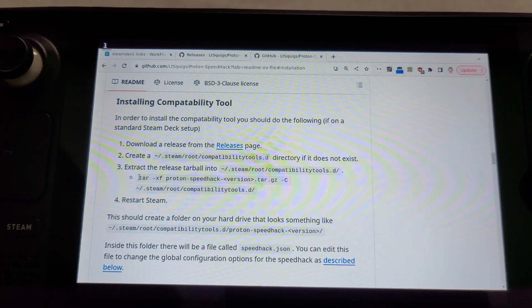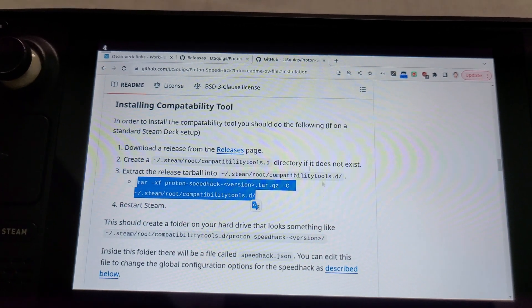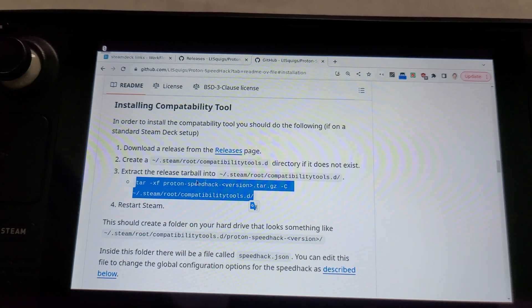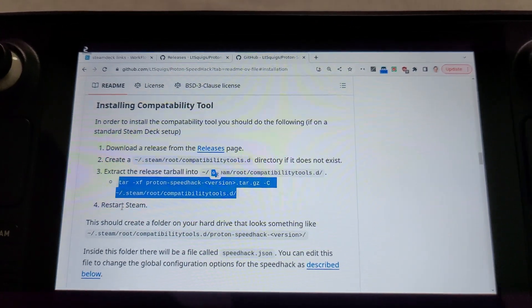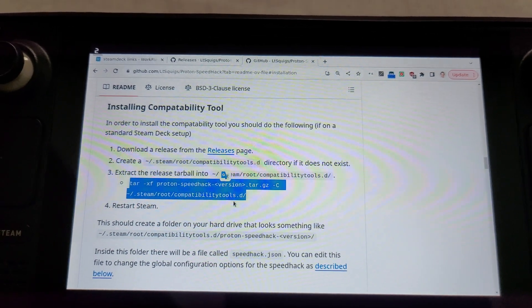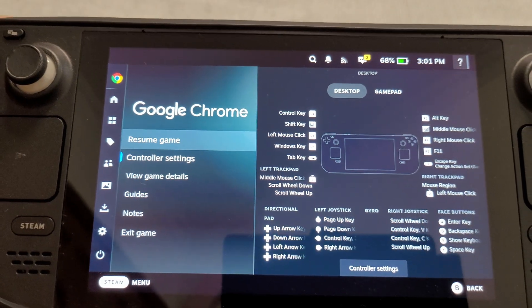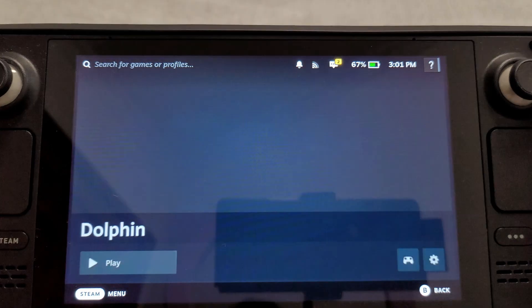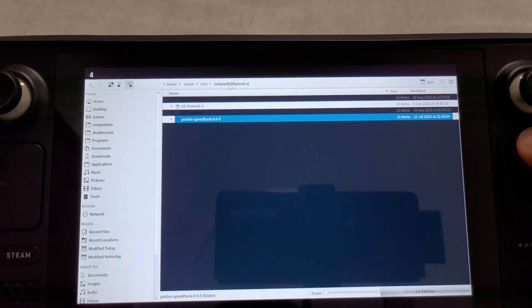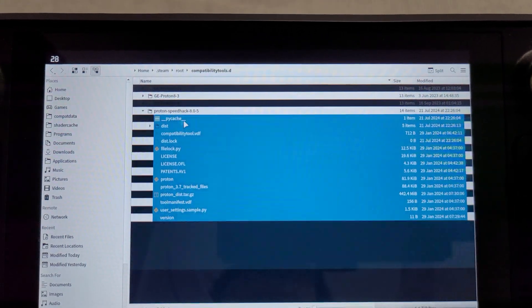Extract it there — I did it with a terminal command: put the archive in the folder, open terminal, navigate to the folder, then unpack. After unpacking, restart Steam. I just reloaded the whole console. After restarting Steam, I got Proton Speed Hack in my compatibility layers. Let me show you — in the root compatibility tools folder, I just unpacked this folder, which is exactly the Proton Speed Hack. I have other GE-Protons there too.